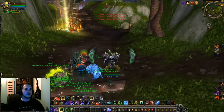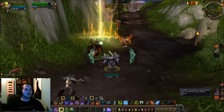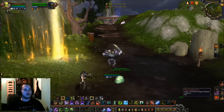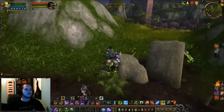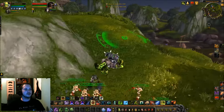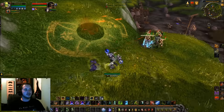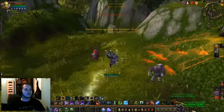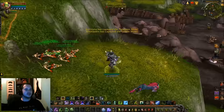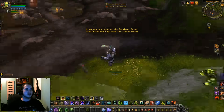Smashing that guy with some major cooldowns. Red name rogue - we'll go fight a rogue. Dropping Death and Decay, the rogue re-stealthed - he's gone for good.